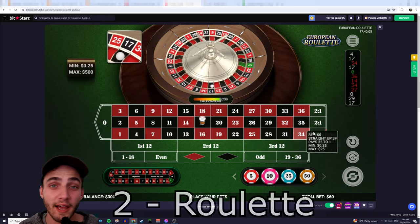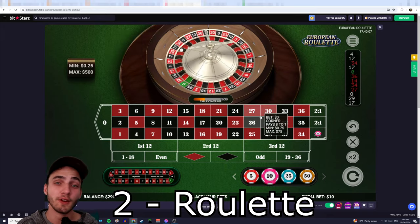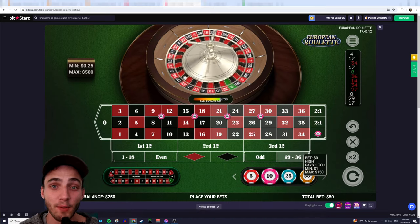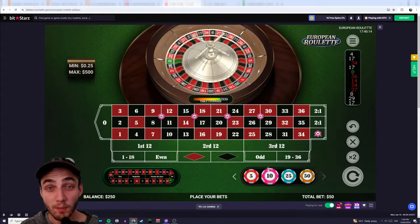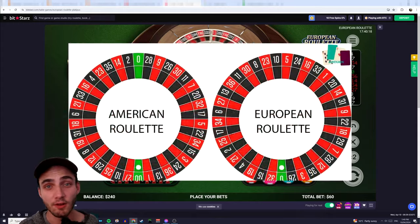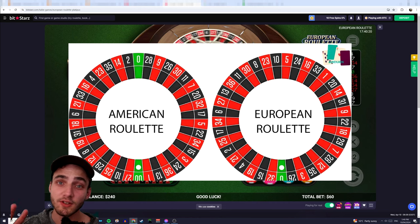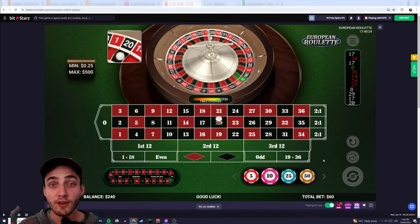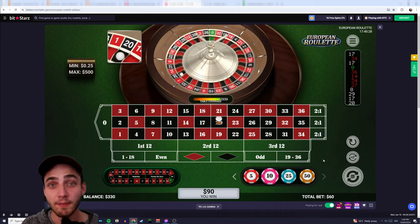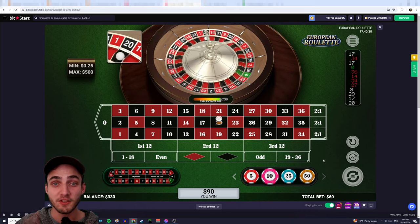Number 2 is Roulette. I'm sure all of you guys have heard of Roulette — it's one of the classic games you'll find in any casino, whether it's online or in person. The biggest thing to know with Roulette is that there are two versions: American and European. American Roulette has two zeros while European only has one. This means you should only ever play European Roulette — never ever play American Roulette, because you have twice the chance to lose.